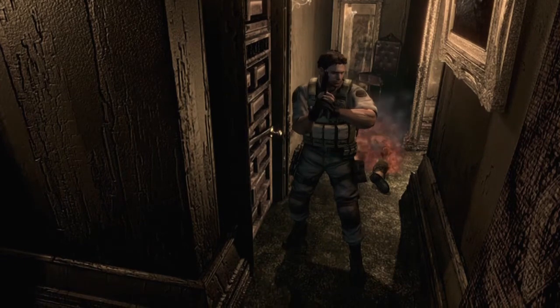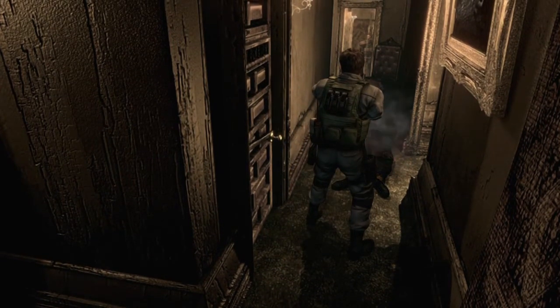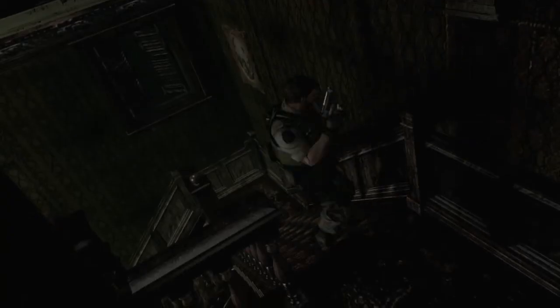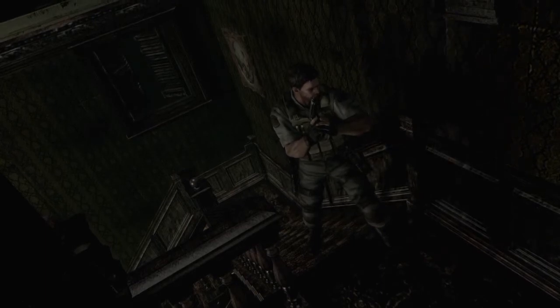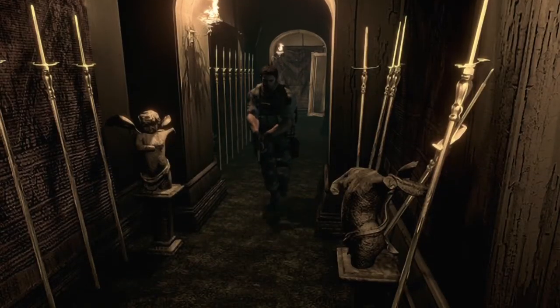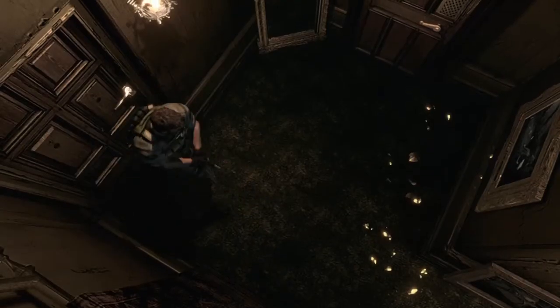Why did I go in here? I don't remember. I need to go back on the other side of the mansion. There's a dog whistle which I need to use to call the dog, and then I kill the dog, and then it gives me another key so I can unlock more rooms. I'm pretty sure that's what it is.